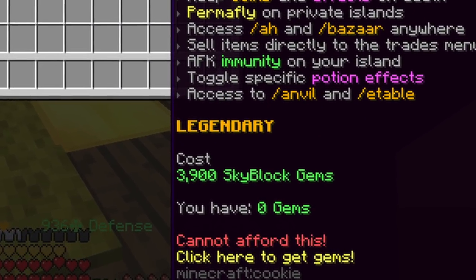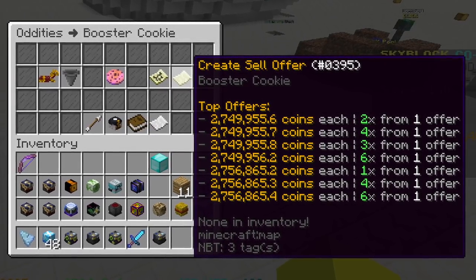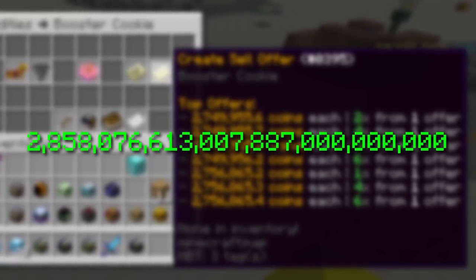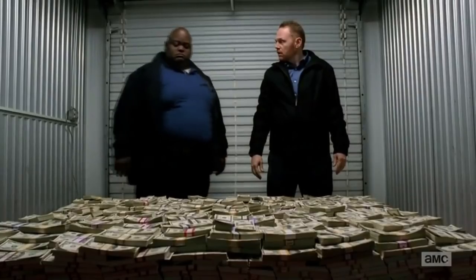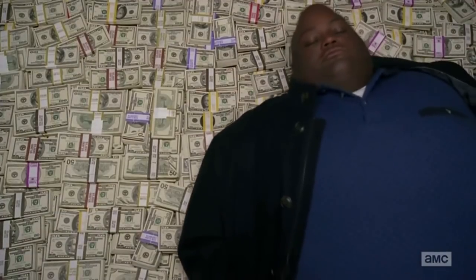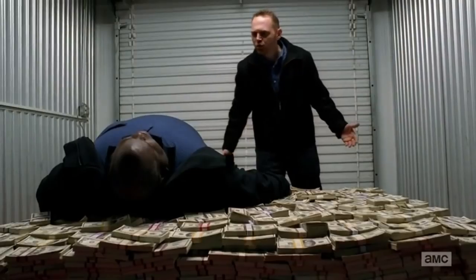If you were to buy this amount of coins from Skyblock Gems through Booster Cookies, assuming the price of Booster Cookies stays the same, it would cost you 2.85 septillion Skyblock Gems, which is the equivalent of 211 quintillion US dollars. With that amount of money, you can give everyone 26 billion dollars and still have a million left. You could end homelessness, but what would actually happen is everything would inflate and everyone would go back to being poor again.